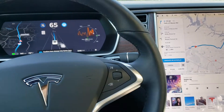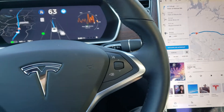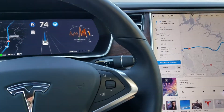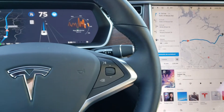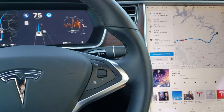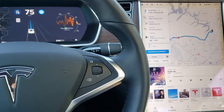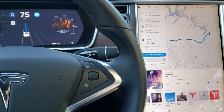I'm using Navigate on Autopilot and confirming a lane change — just tap the blinker and it automatically moves over to the left lane. I have it in Mad Max mode, so it will aggressively move into a new lane and speed up to my intended maximum speed. This is the third lane change I've made since I got on Route 540 in Raleigh.